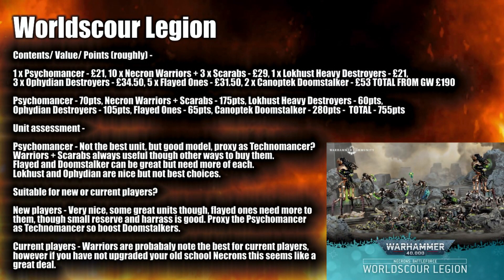Next up we have Xenos forces — Necrons with the World Scour Legion, which I absolutely love the name of. In this we have a Psychomancer, ten Necron Warriors with three Scarabs, one Lokhust Heavy Destroyer, three Ophydian Destroyers, five Flayed Ones, and two Canoptek Doomstalkers. This comes to roughly £190 and about 755 points. The Psychomancer is definitely not the best Cryptek — I would almost proxy it as a Technomancer to buff the Doomstalkers. Warriors and Scarabs are always useful, and three Doomstalkers buffed by a Cryptek do really well.